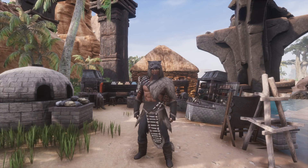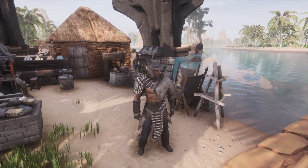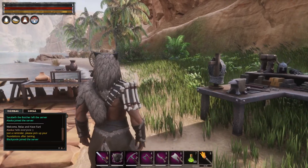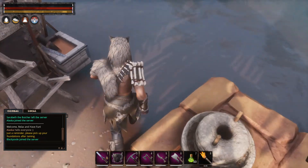Hello and welcome back to Conan Exiles, it's Alaska Mountain here, really glad to have you here. We haven't went anywhere guys, we're still right here. I got a couple levels, we need to drink and eat, let's do that.